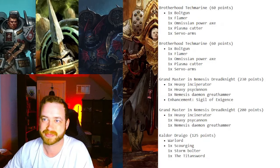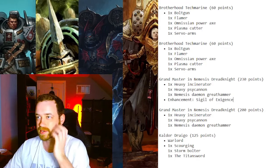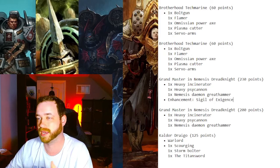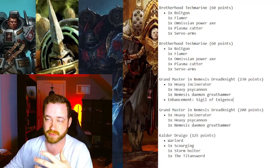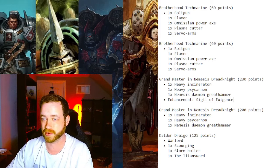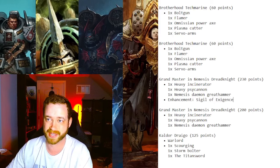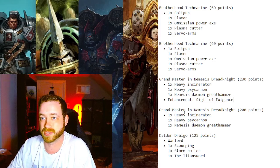We can only fit three Tech Marines. The Grandmaster Nemesis Dread Knight is the one with the Sigil — in the video it's the cooler-looking one with a little dead demon on its base, an upgrade kit from Etsy. All Dread Knights are kitted the same: Daemon Hammer, psycannon, and Interceptor, so they're easy to remember. The GMNDK with Sigil means if you target him he gets to shunt away — it should be in every list. Since Drago can't take Sigil, it goes on the Grandmaster Dread Knight.